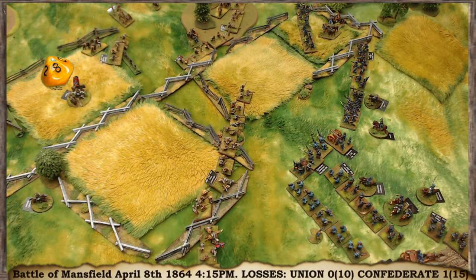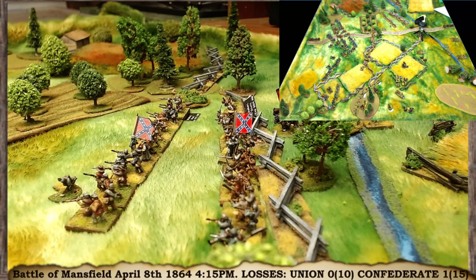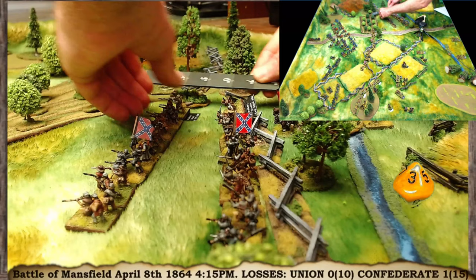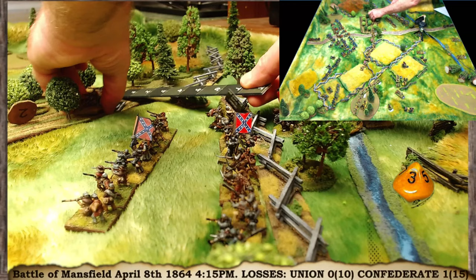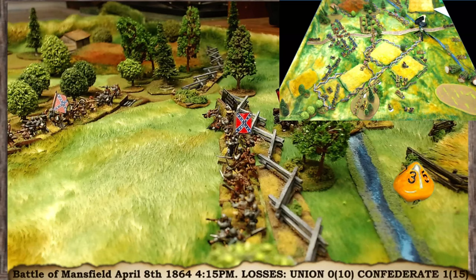Next we have a disordered brigade — Wall's brigade. They have 8 stands so they're still fresh, getting a plus 2. On the disordered table, fresh with a commander is plus 3, making a 6. A 6 means they rally, return to good order, and may half move. Rough ground slows them to 8 inches, so they move 4 inches forward into the orchard, obliquing a little bit.